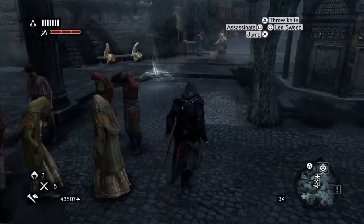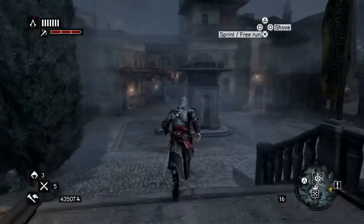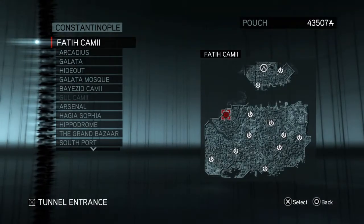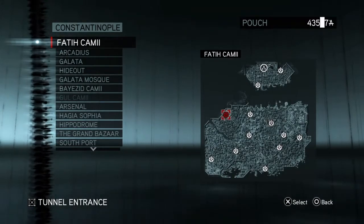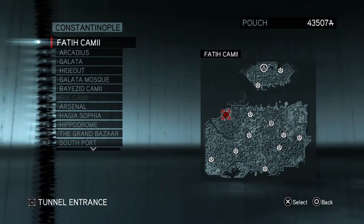Don't run into that checkpoint if you can help it. We are going to go to that very top one there, the Faith Camille. And that's the very place that we're going to go, to the Templar Den which is right near it.